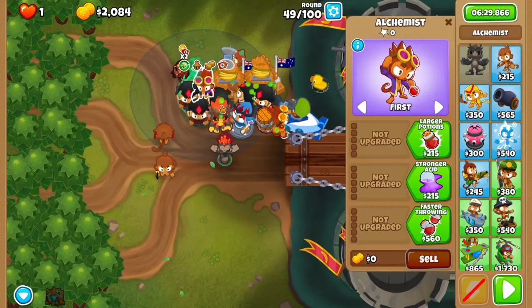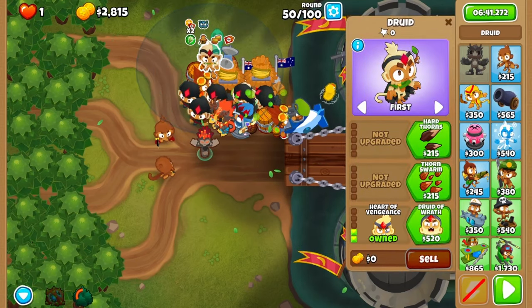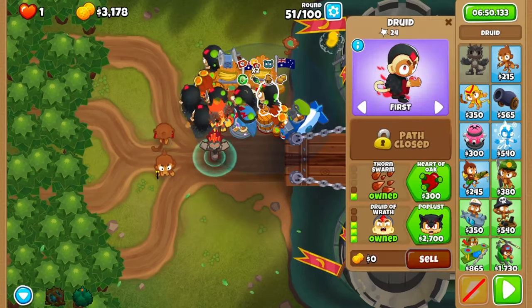From there, place an alchemist next to your middle druid upgrading it to berserker brew. After round 50, you'll grab your sixth and last druid of wrath. Now start migrating your druids to poplusts — buy the first one on round 52.